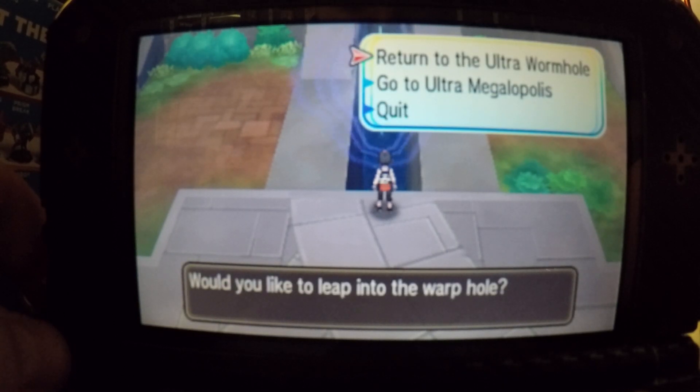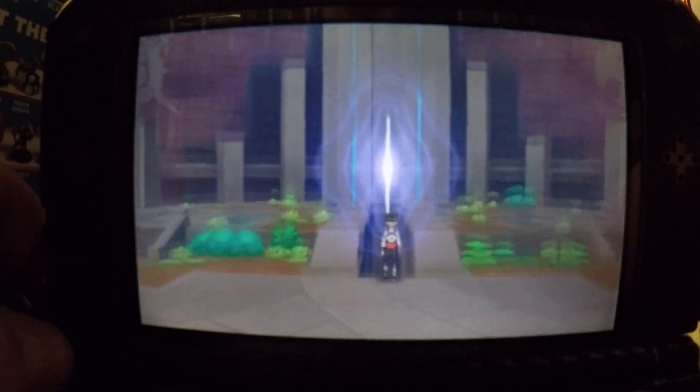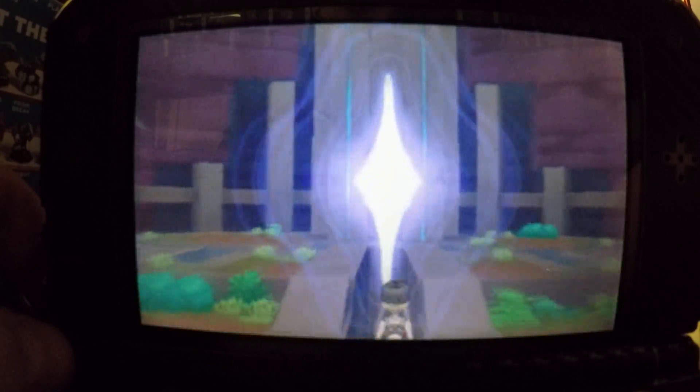So you want to head to the ancient Pony Plains in Pony Island and then hop on here and enter the Ultra Wormhole.